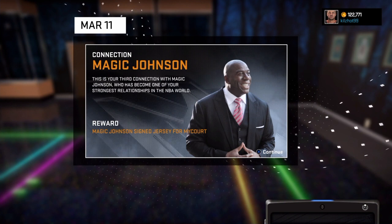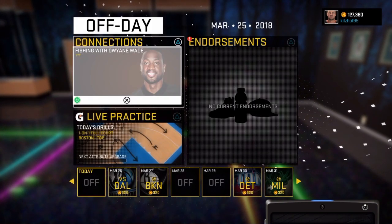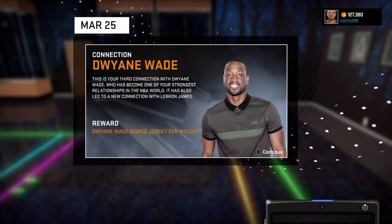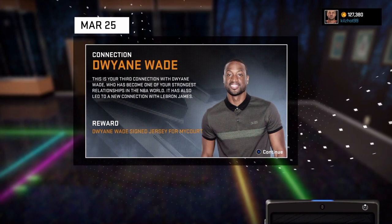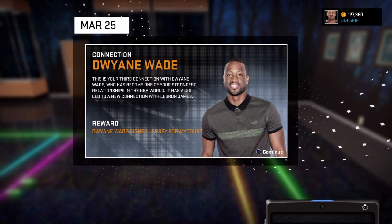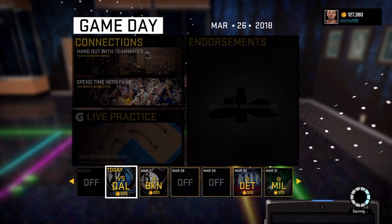This is Magic Johnson, LeBron James, and D. Wade — not necessarily in that order. You can see it opened up the Magic Johnson connection, which was the third and final, giving you the Magic Johnson jersey for MyCourt. D. Wade is pretty nice as well — it gives you the D. Wade jersey but also opens up the connection with LeBron James finally. I still want to get through Spike Lee and get the Michael Jordan one, but at least I got LBJ.